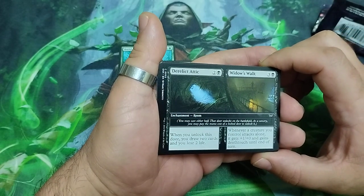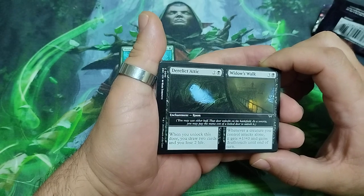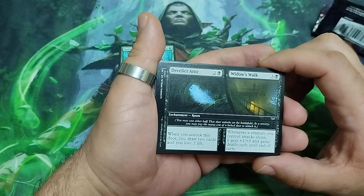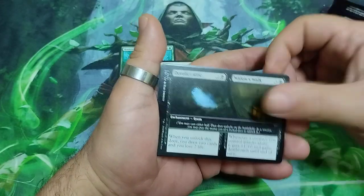When you unlock this door, you draw two cards and you lose two life. Whenever a creature you control attacks alone, it gets plus one plus zero and gains deathtouch until the end of the turn.